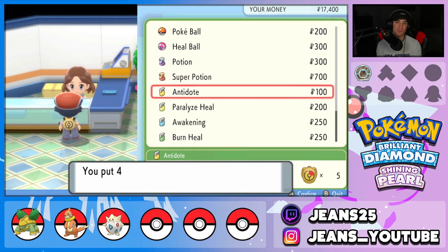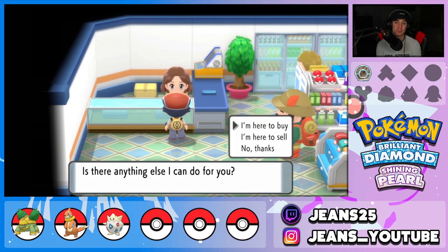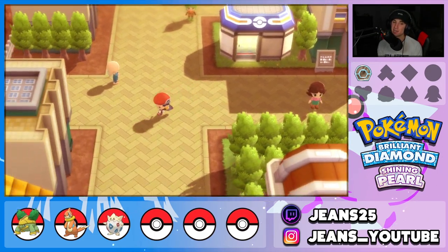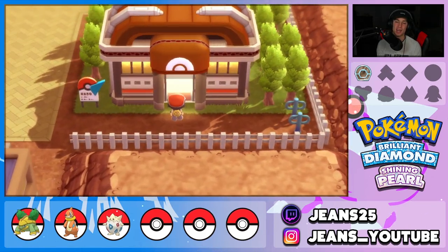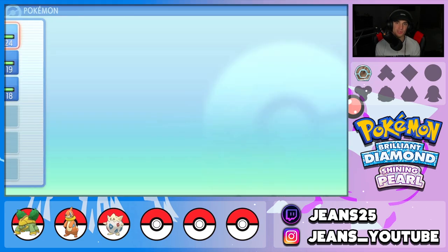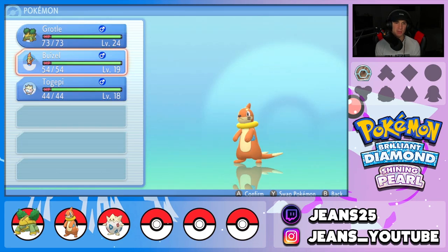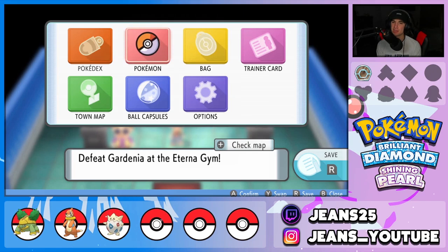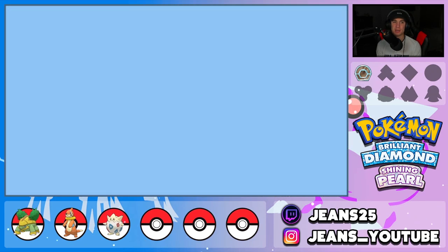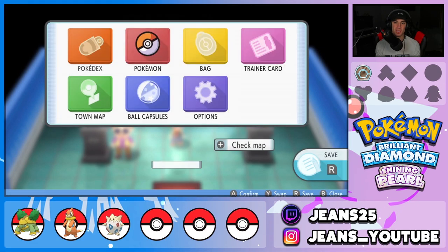We have a Grotle which is a grass type, a Buizel which is a water type, and a Togepi which we caught in the last episode - it's super rare to get in the den. Togepi really can't do too much here. I wanted to capture another Pokemon that would help in this gym battle, but I said screw it. I did do a little bit of training off screen - Buizel went up two or three levels, Grotle went up one, Togepi went up one or two. They both learned Bite which is awesome.